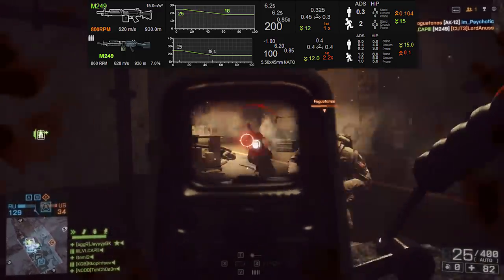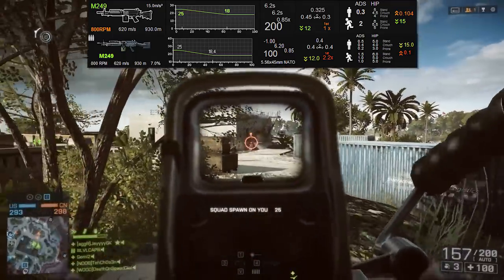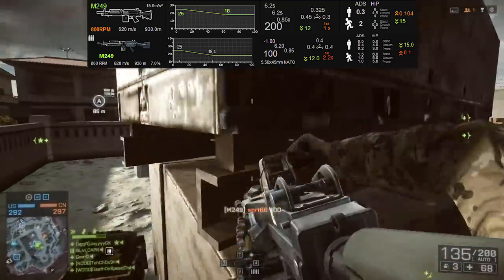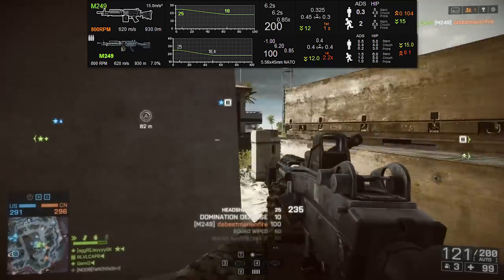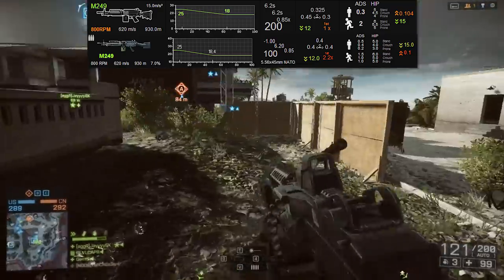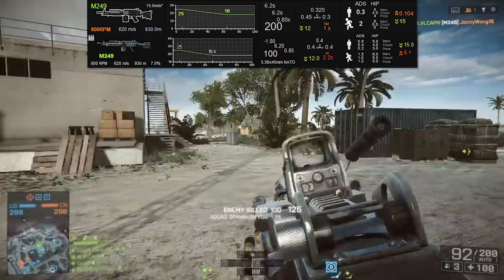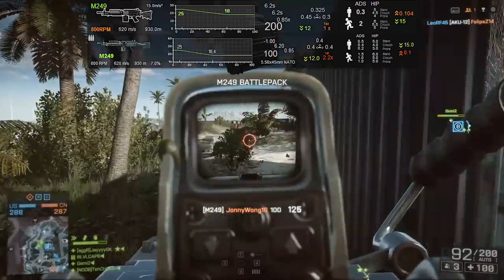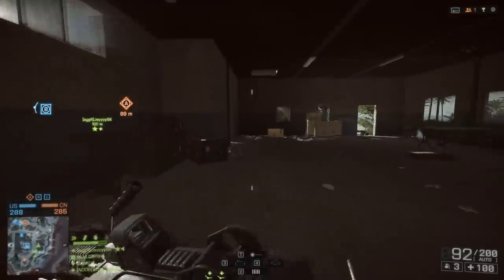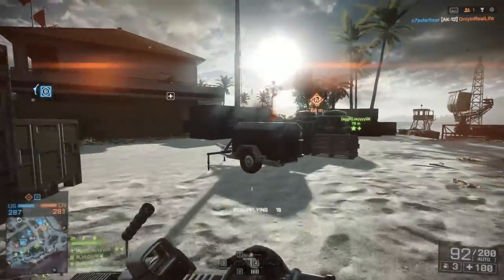In Battlefield 3 we had 0.5 aiming down sight accuracy, which is pretty abysmal, and it gets even worse the more you fire — so you're starting with bad accuracy and continuously getting worse. Now we start with 0.3 aiming down sight accuracy. Assault rifles have 0.2 aiming down sight accuracy, so the M249 is very similar to an assault rifle's performance. I like this a lot — support players can now use their heavy weapons and actually fight at assault rifle performance levels.